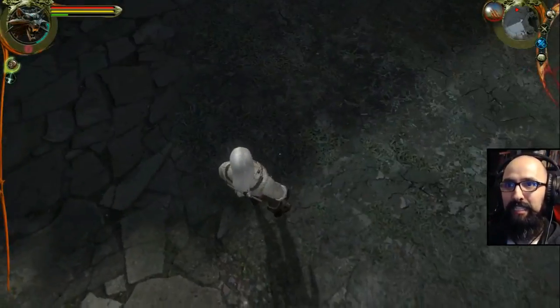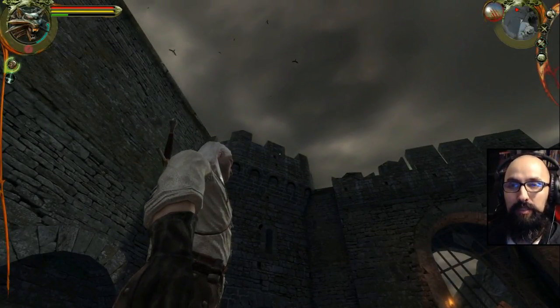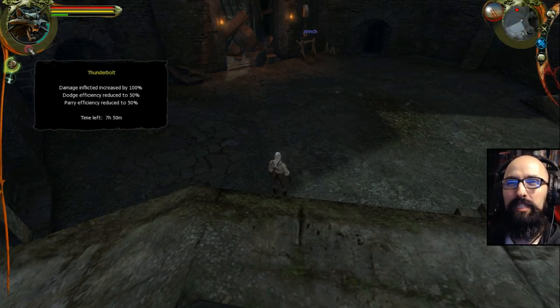How do I do that when I'm in this mode? Must get to the left side. You guys said how to switch modes in the comments — F1. Left click anywhere on the ground. How am I supposed to... So I have to hit F1 when I want to get more information? Thunderbolt — damage inflicted increased by 100%, dodge efficiency reduced, parry reduced. So more damage. Eight hours? That's not our time, that's actually going down. So we have increased damage, but everything else is rougher.